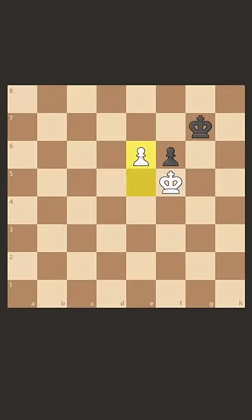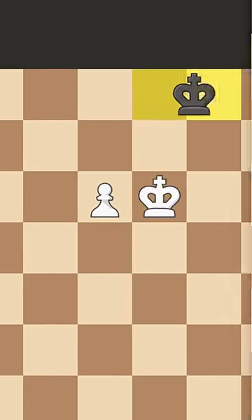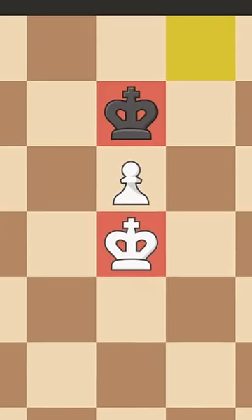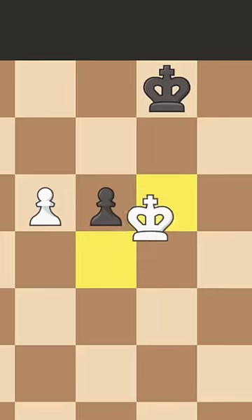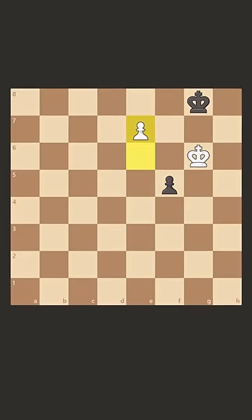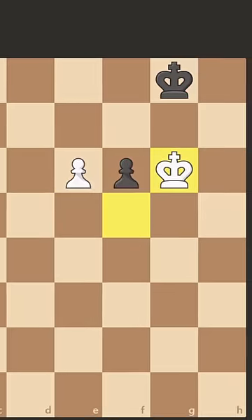Now black has a little tricky move by playing king to g8. And if we decide to take this pawn after king to f8, we're stuck with the same problem once again — we know this is a draw. So instead of taking this pawn, we of course have to come for the king. If black tries to play f5, we can just push this pawn because now our king locks away the black one. So instead, black moves the king over.